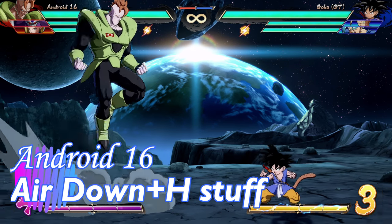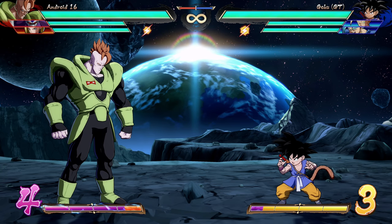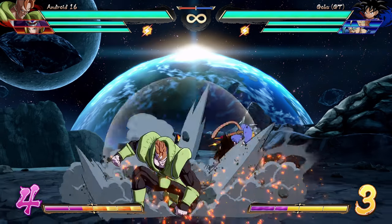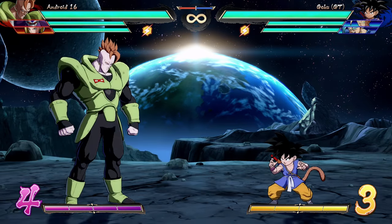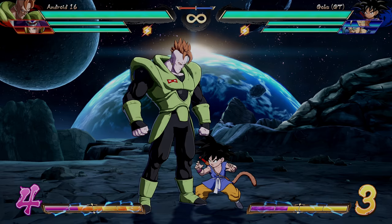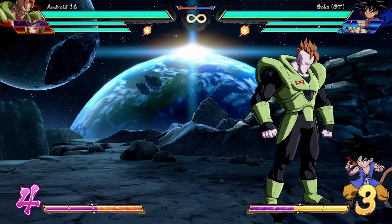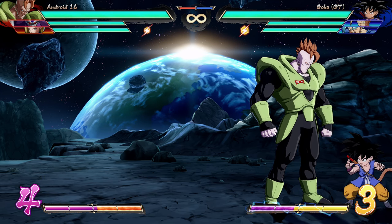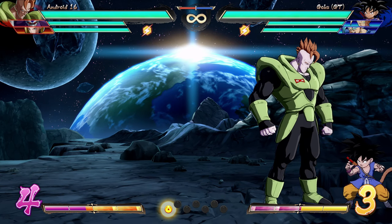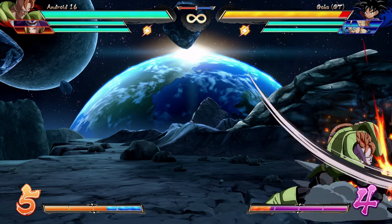Let's talk aerial down heavy — the big boots, Dr. Doom foot dive style. It did get changed in Season 3.5 to make it better. First: it is a true overhead, so the opponent must block it standing. If it connects, the opponent is allowed to tech immediately, so you won't get much raw damage out of it. But here's the new big deal in Season 3.5: when this move connects it will always give you a grounded smash hit — a sliding knockdown — regardless of whether you continue the property or not.